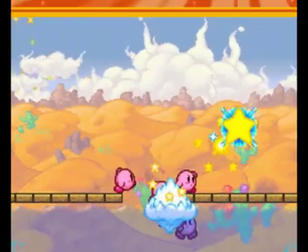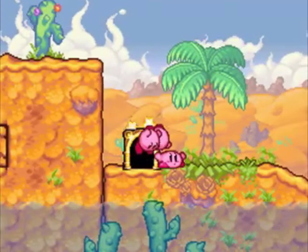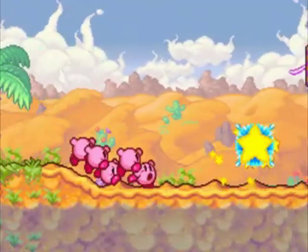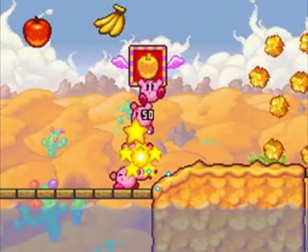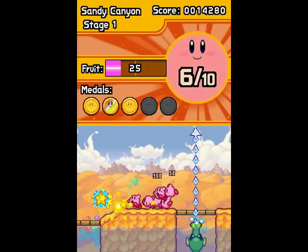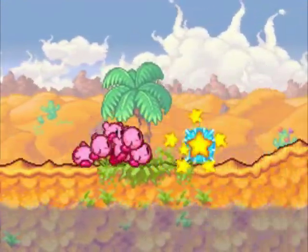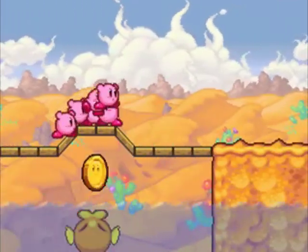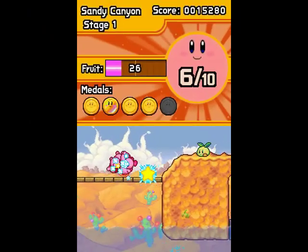Don't let the metal fall in the water because it will be lost forever, and you don't want that. I don't want to redo this level. Anyway, more fruit, which means more Kirbys, which makes me even happier. This is actually an important mechanic — if you go over here and just park your Kirbys here, this cactus guy will actually hit up the metal for you. Voila — you got yourself a metal, not too shabby.